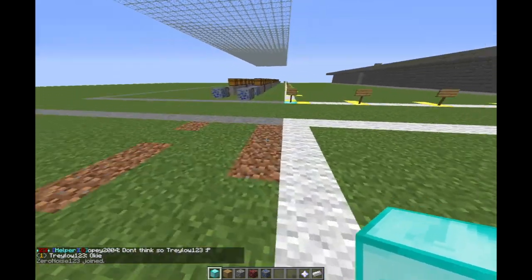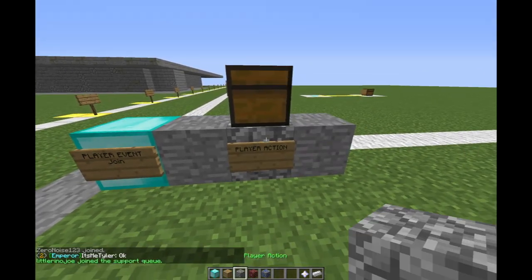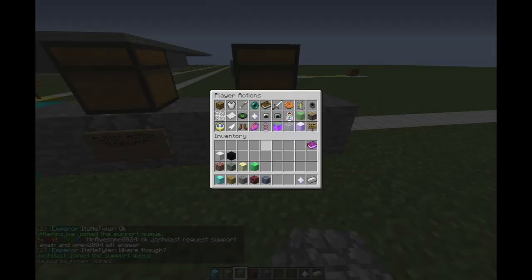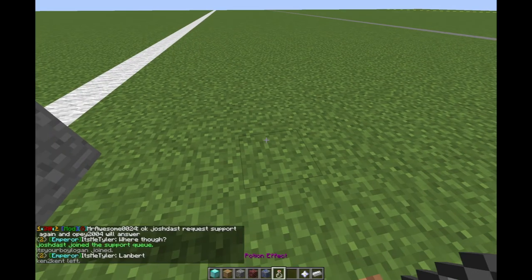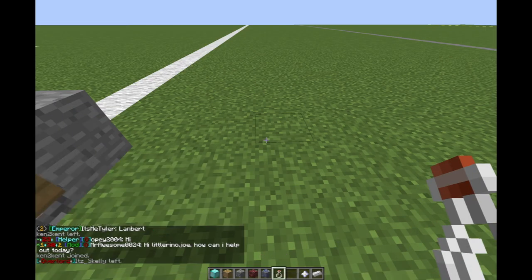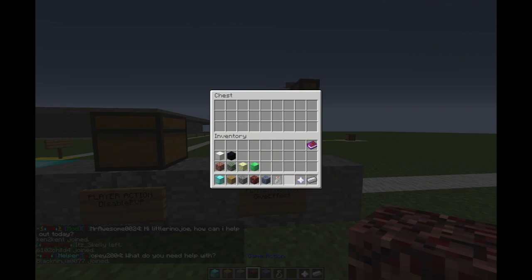The first thing you're going to need to do is when the player joins the game, we're going to do a couple of housekeeping rules. We're going to disable PVP for them and we're going to give them an effect of saturation. This is just going to make sure they don't starve on our plot while they are playing our game. You don't have to do this step, but I highly recommend it for any game that you ever make.